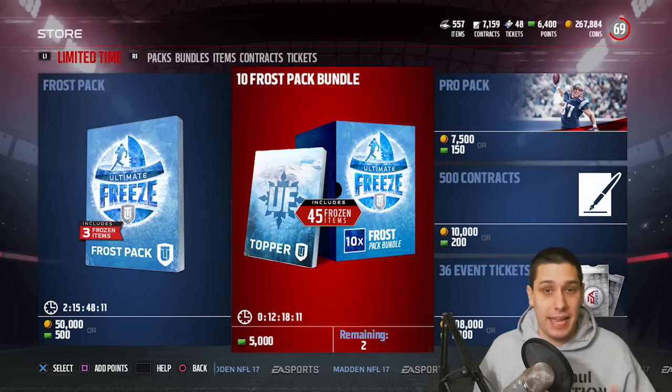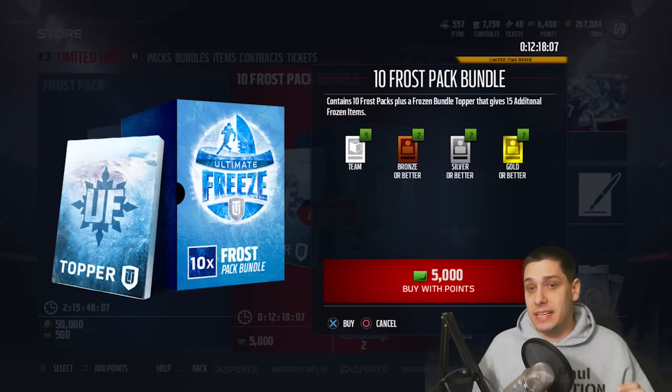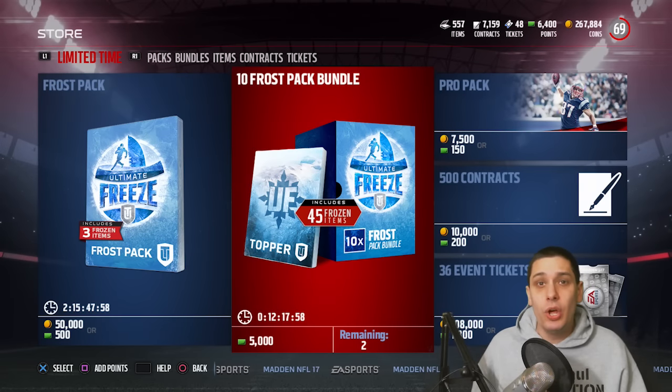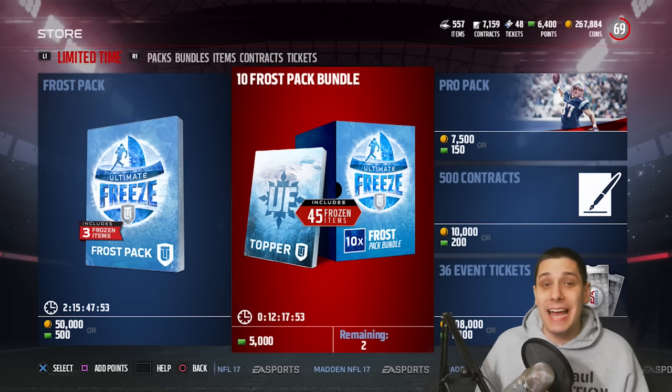You can also get the bundle, which gives you not only the standard stuff from 10 packs, but also 15 additional Frozen items. Not too bad — I definitely think this is going to be a nice bundle. Hopefully we get some good stuff. I've seen some people pulling just fire out of these things. The other cool thing is that you can pull this stuff out of standard Pro Packs.